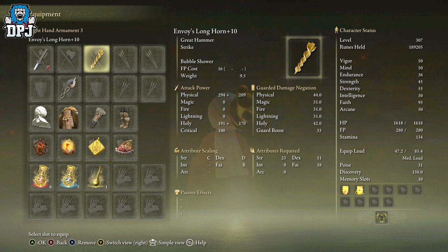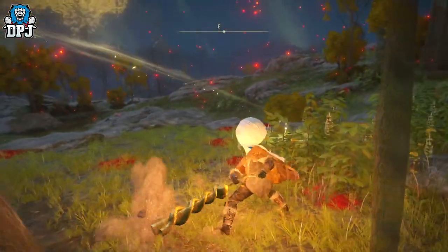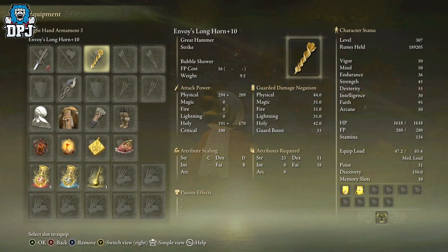The weapon is the Envoy's Lunghorn — mine's a plus 10. This scales with Strength, Dexterity, and Faith, with Faith being the holy damage, which is what the bubbles cause. I put 85 into Faith, but the other 10 is from my Talismans. I also put into Strength and Dexterity for when enemies are coming at me. Because it's classed as a great hammer, it actually hits quite hard — probably harder than you think.